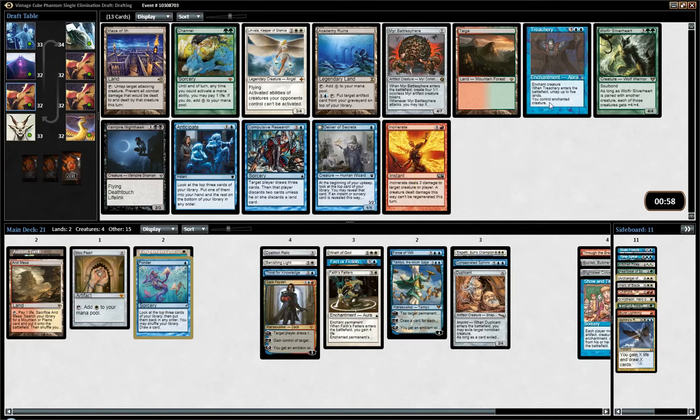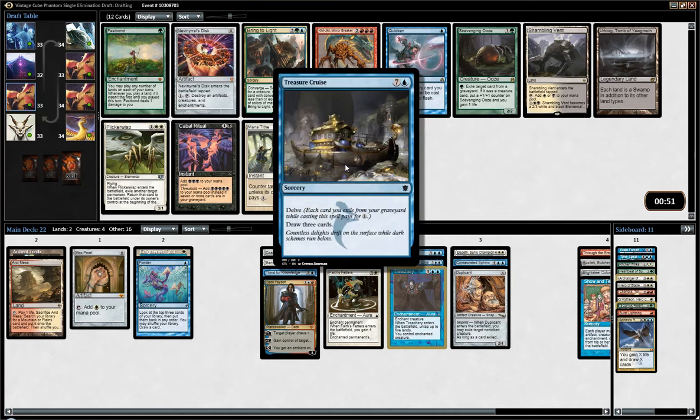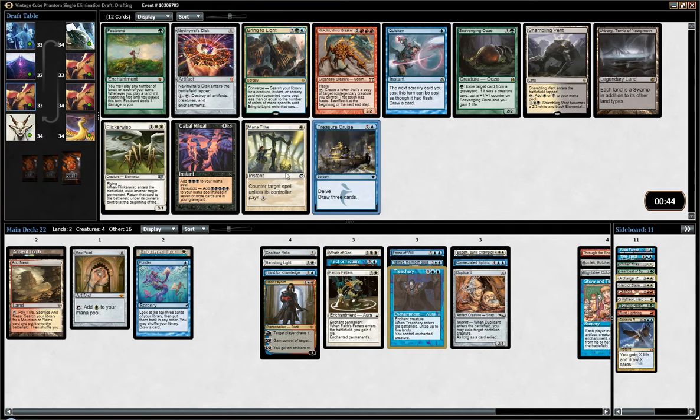Here we'll probably just pick Treachery, which is amazingly powerful. Research is one of my favorite card draw spells, but we don't really need more card draw spells. Anticipate would be a nice card to wheel because it helps us potentially find our combo pieces. I think it's pretty clear-cut Treachery, though. There's nothing I love in the next pack. Treasure Cruise — I'm not even sure how to pronounce that — but either way it's a good card, though not looking good here. We have enough card draw spells and they are all better than that. So maybe I'll just pick Manatize.